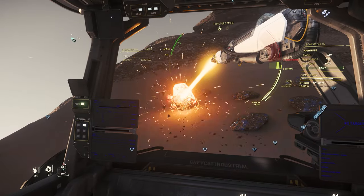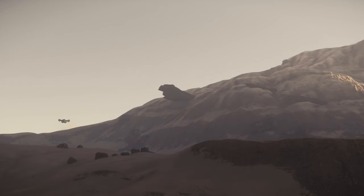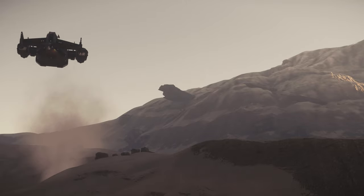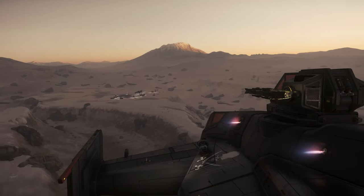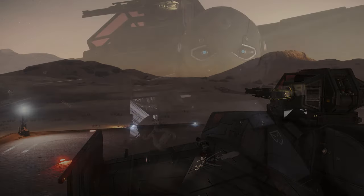You can mine the deposits as usual. We recommend that you look for hematite and aiden sources if possible, as these have a considerably higher sales value than other materials. After the work is done, we fly to another outpost and can sell our material again.